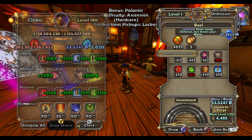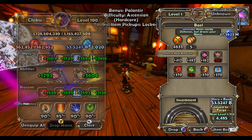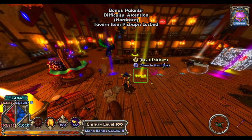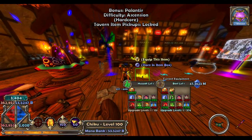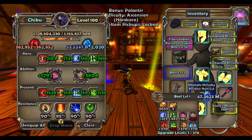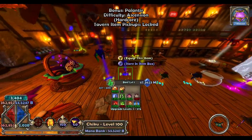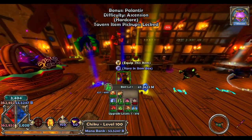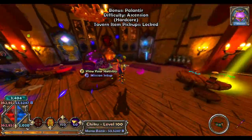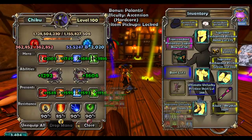It reads: heals your nearby defenses, but drains your mana. There's a big difference between Redux and Normal — in Normal it just heals one defense, and I think in Redux it does an AoE heal, which is nicer. It does suck a lot of mana though, and you don't need to upgrade the defense heal amount by very much in order to get a good heal out of it.